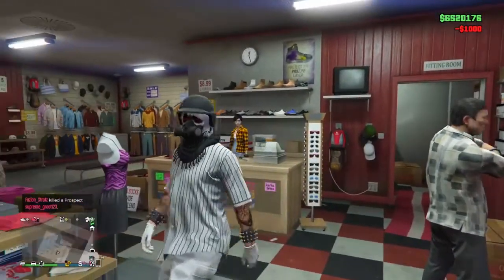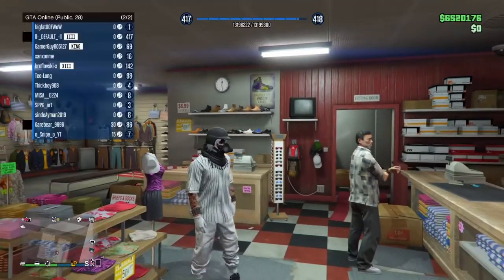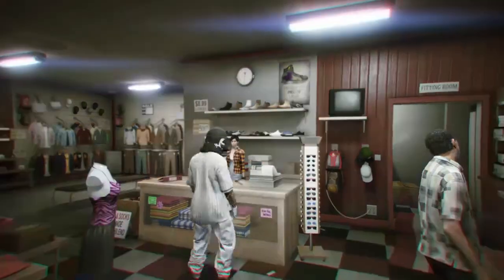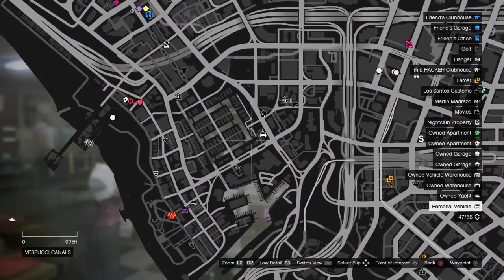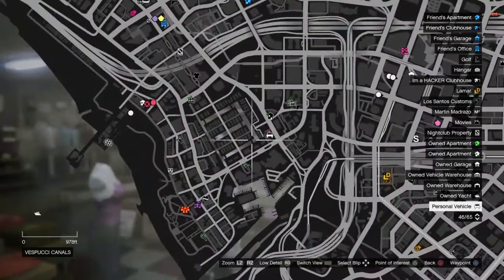To start off, all you guys are going to need for this glitch is around 200k. To begin, you basically just want to go to any clothing store. I recommend this one near the pier, because you're also going to need a body of water that's deep enough to activate your scuba suit.